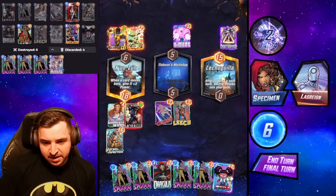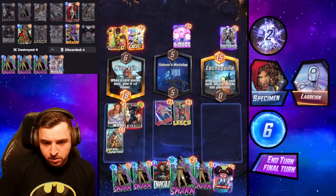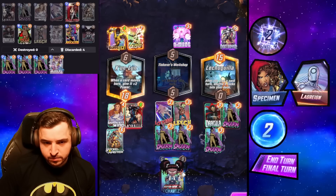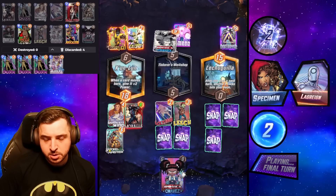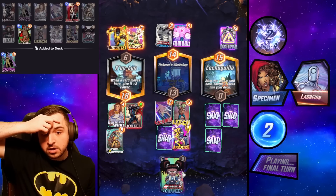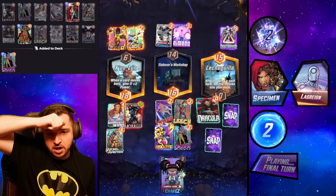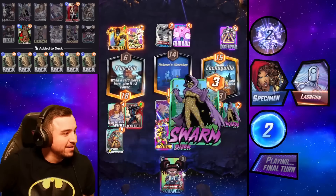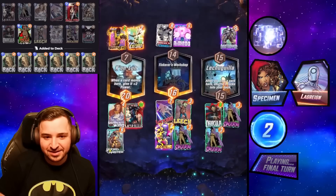So I can get nine. I can get ahead here with two Swarms. Go Swarm Swarm first, then Drax Swarm Swarm. That'll do it. Oh, shit! Guys, it's a problem. If we hit a discard, we're fine. But if we hit a discard, we weren't getting any points on Dracula. I should have played the Chavez, not the Drac.